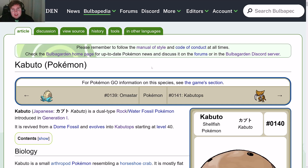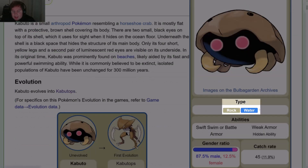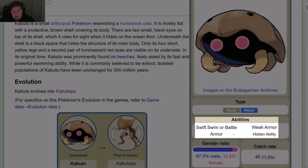Hello and welcome to the Bulbapedia section of the video. Today we'll be talking about Kabuto, the shellfish Pokémon whose number is 0-140. Its type is Rock/Water. Abilities are Swift Swim or Battle Armor. Weak Armor is its hidden ability.